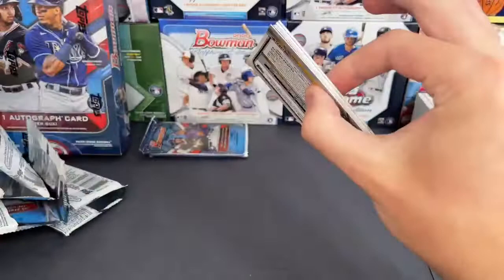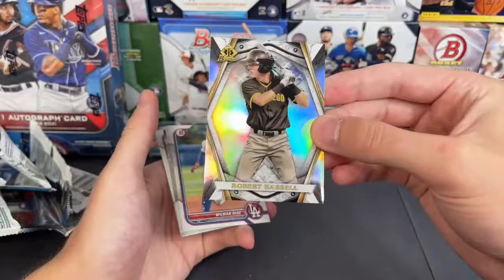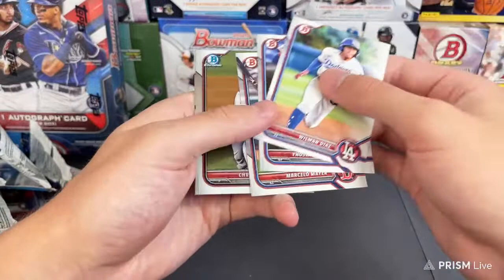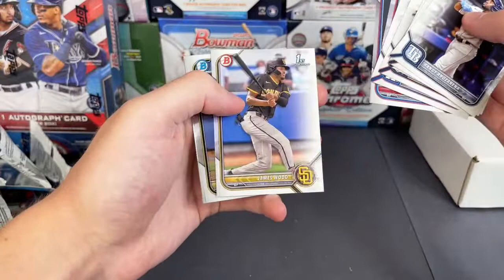Looks like some sort of thick insert — these might just be thick inserts this year. Beau Bichette, Anthony Rizzo, and Invicta — Robert Hassel. Those look pretty clean, I haven't seen those yet this year — a little thicker stock. Robert Hassel — I really like the design of those, they look a lot better than the Invicta cards from Bowman Draft 2021. Roa and Sal Freelich. Last pack in this one, then we'll switch it up and go to the buyback next. James Wood, Lopez, and Serta.